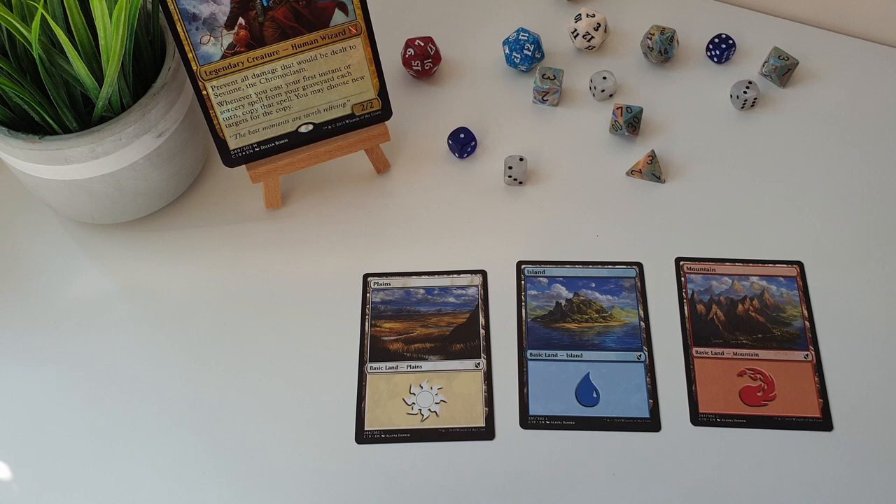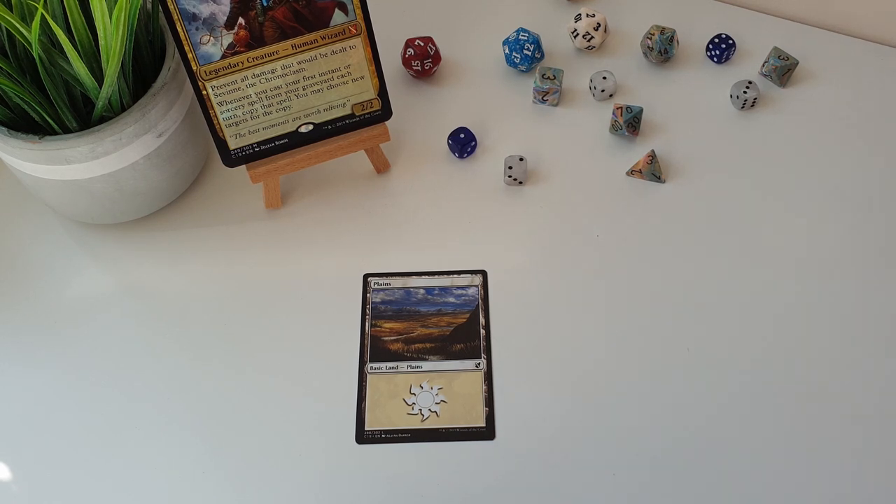We get some really nice reprinted art on the basic lands - basic lands are something I absolutely love looking at. I love theming my basic lands to the decks, and Commander often reprints some really nice ones. The Alana Dana basics from the recent Standard Showdown are absolutely stunning in foil, and they look just as good in non-foil - now you can use them without worrying that they're going to start curling. There's a playlist linked with some of the videos I've made about basic lands.